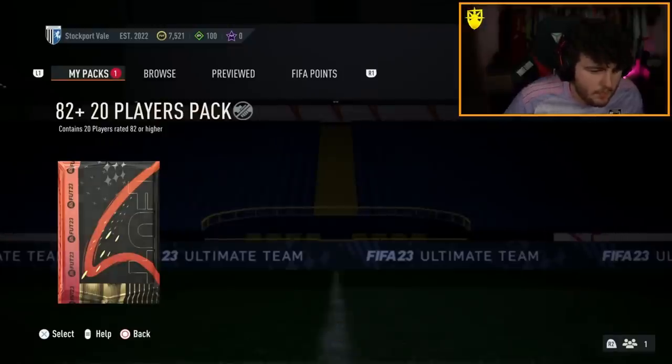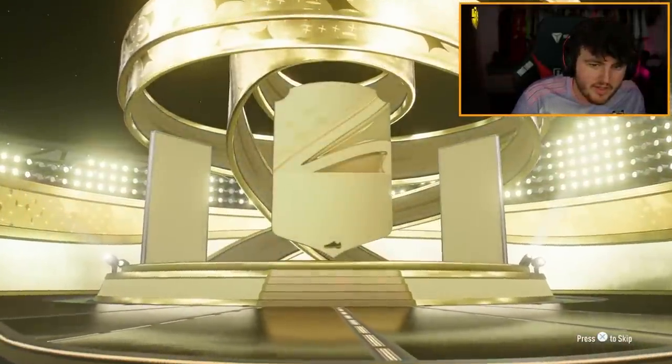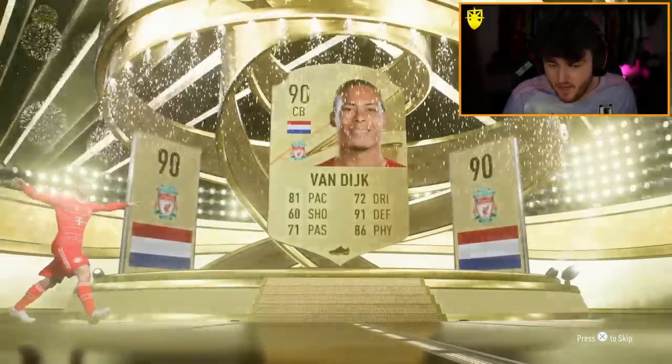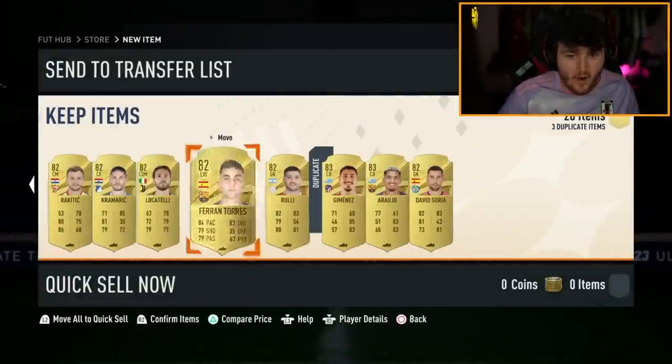82 plus times 20. Come on. It is a gold — it is a Dutch centre-back. Van Dijk. Okay, 90 rated. That's good. Could be Danglers, potentially. All black — De Gea, good fodder. No icon though.